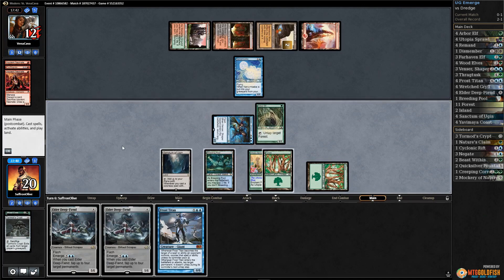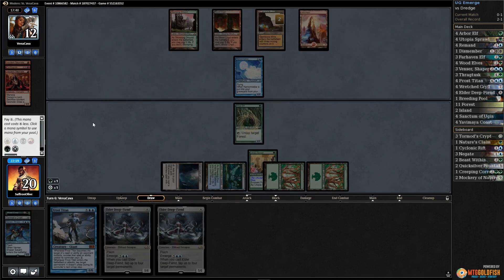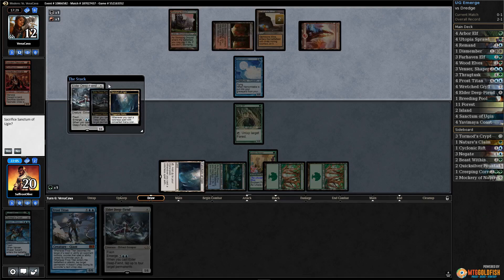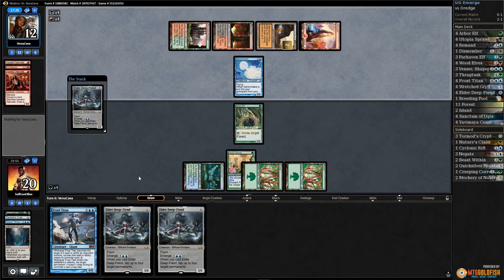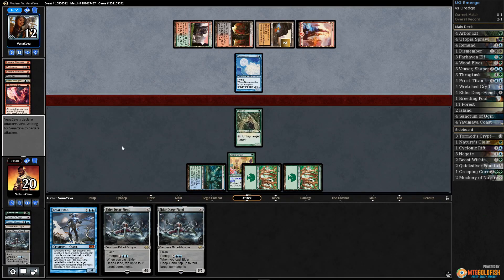No dredge cards in the graveyard. Opponent plays a land and casts Prized Amalgam. We Avenger, bounce Prized Amalgam, play Arbor Elf, and get in. We stop on their draw step — they're probably gonna kill our Arbor Elf. They didn't! So we Deep-Fiend, sac, tap-tap-tap-tap-tap. Opponent has floating mana. We think about stacking another Deep-Fiend to maybe lock the opponent out. Dark Blast — is this Dark Blast plus Lightning Blast? That combination does it.